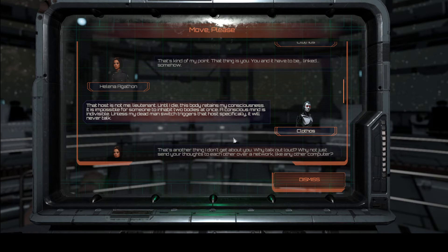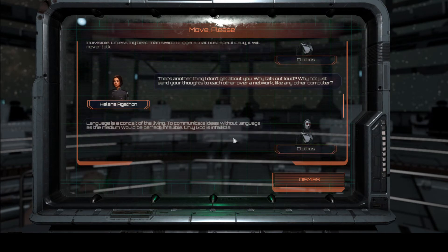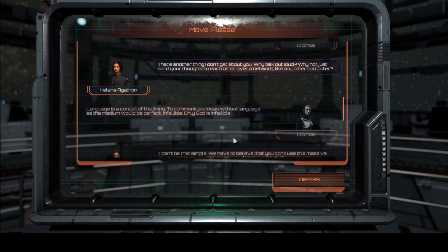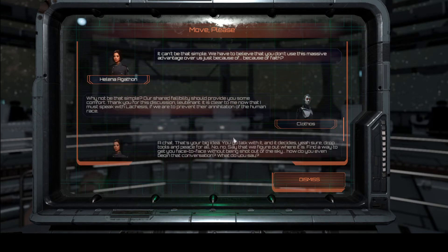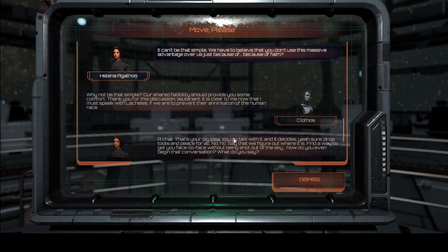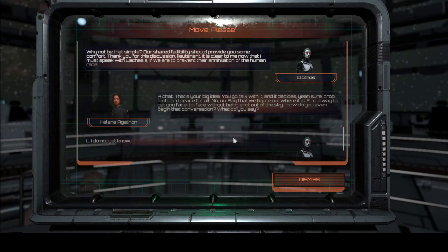That host is not me, Lieutenant. Until I die, this body retains my consciousness. It is impossible for someone to inhabit two bodies at once — a conscious mind is indivisible. Unless my dead man switch triggers that host specifically, it will never talk. That's another thing I don't get about you — why talk out loud? Why not just send your thoughts to each other over a network like any other computer? Language is a conceit of the living. To communicate ideas without language as the medium would be perfect, infallible. Only God is infallible. We have to believe that you don't use this massive advantage over us just because of faith?